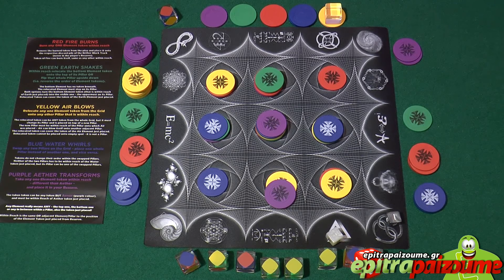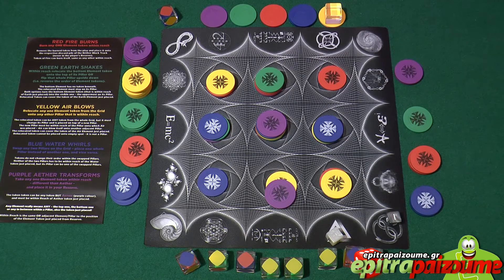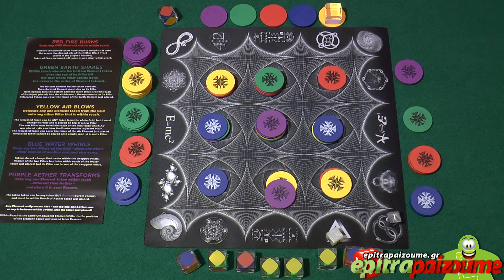The abilities of the elements are very powerful — you can do a lot of cool things when you use them at the correct time. It's all about pattern recognition, element placement, and understanding the crucial point when you need to act. It's like playing a deeply thought abstract game with fantastic production and a lot of options to choose from. Very impressed by this game — this is Hypergrid by Epitrapezume. I hope we managed to show you this nice option for abstract game lovers. Thanks for watching.